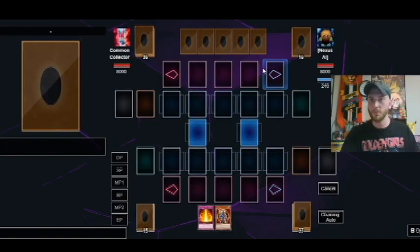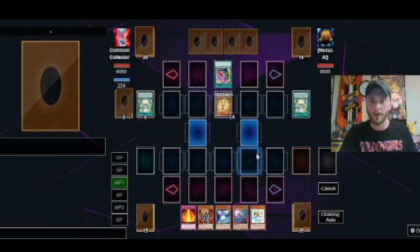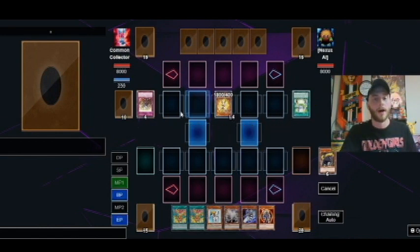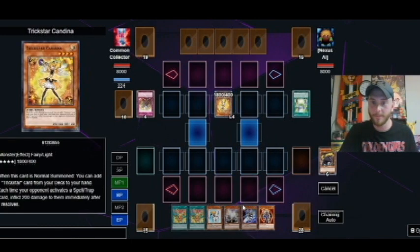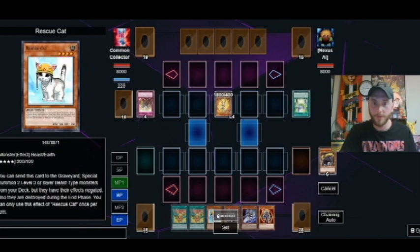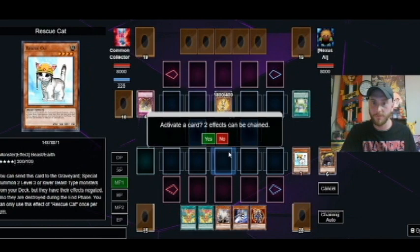You don't get someone who scoops on you. I've been doing quite a few duels in prep for this and it just seems like everyone who doesn't want to play just leaves. I thought right there he was going to have the Droll and Lock Bird, which would have just absolutely cheesed me, but he didn't. So we're going to start off with our Rescue Cat — this is usually our best starting play. Use Rescue Cat's effect.